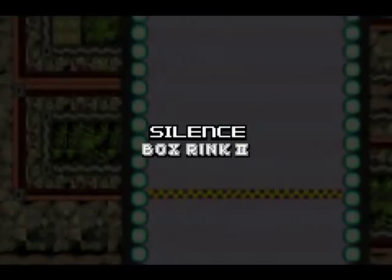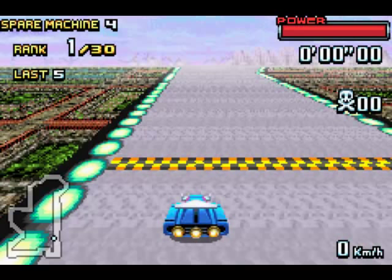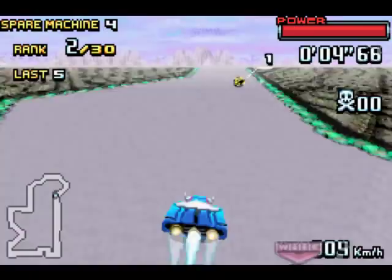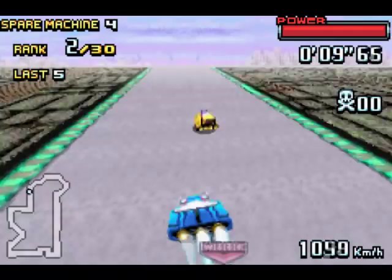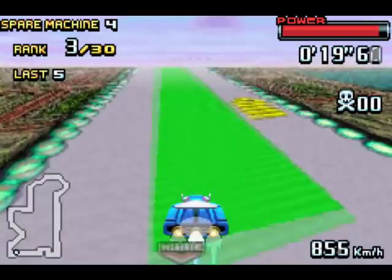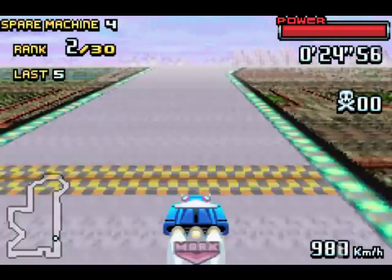First up is Silence Box Rink 2. You can see that the top of the course is what's been most changed from Box Rink 1. Either way, it means I get to hear the Silence theme again — still like that theme. The machine I'm using today is the Sonic Phantom. It's the second of the machines that originally required the e-reader to unlock, and that was a very risky jump to do there.